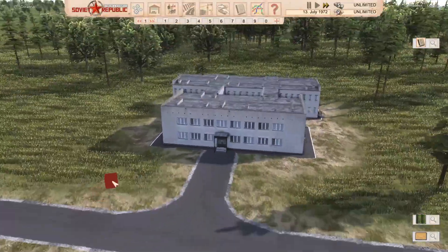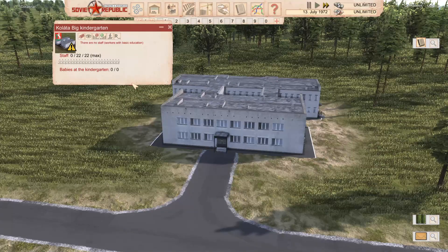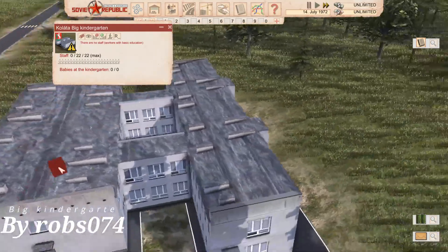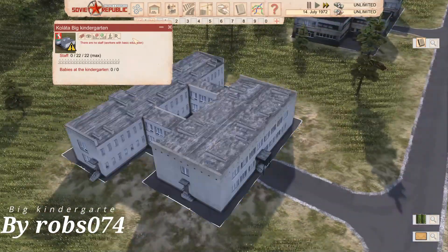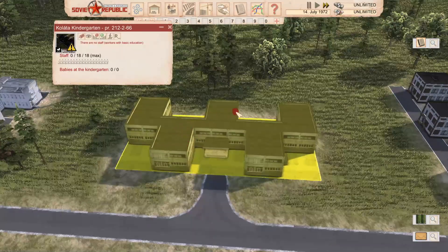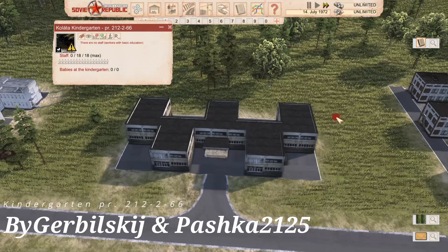Now we'll get on to slightly bigger Kindergartens. This is the conveniently named Big Kindergarten, which holds 22 staff. It's got a decent model and it's more suited to your bigger city needs compared to the smaller ones. Then we've got PR21 - that must reference something, so let me know in the comments if you know what that's referencing.